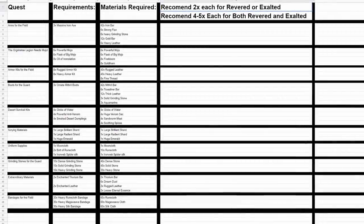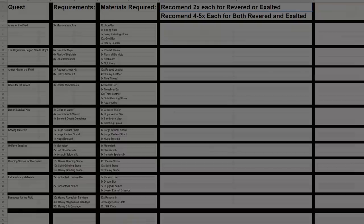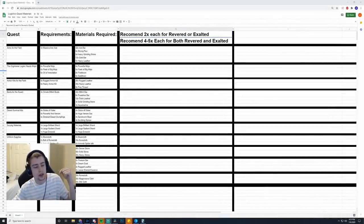Here is the spreadsheet I made showing all the different material requirements for the different quests — what the quest turn-in requires in one column and what the raw materials needed to make those are in another. If you're going for just the Revered or just the Exalted item, two of each material should be plenty. If you're going for both, you'll want four to five of each — four would probably work, but five is definitely safe. If you have extras, you'll be able to sell them and probably make a profit. Having less could potentially cost you a lot of gold. I'll leave a link to this document in the description.